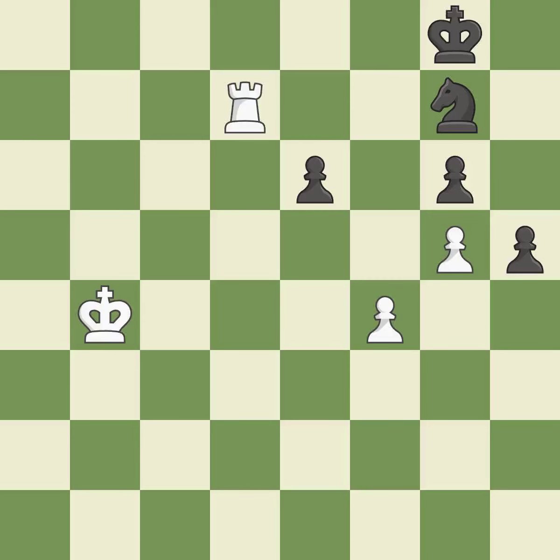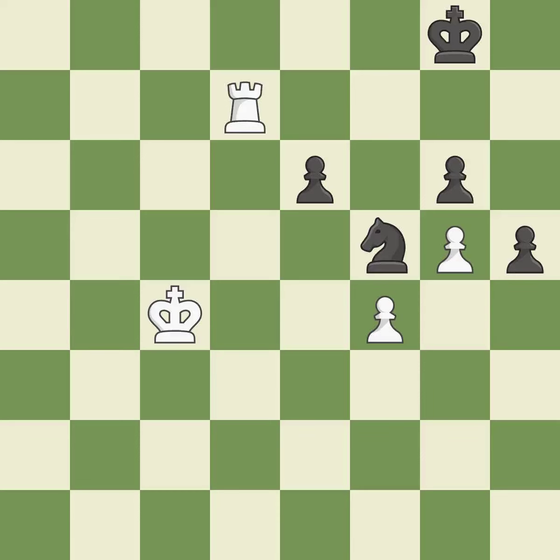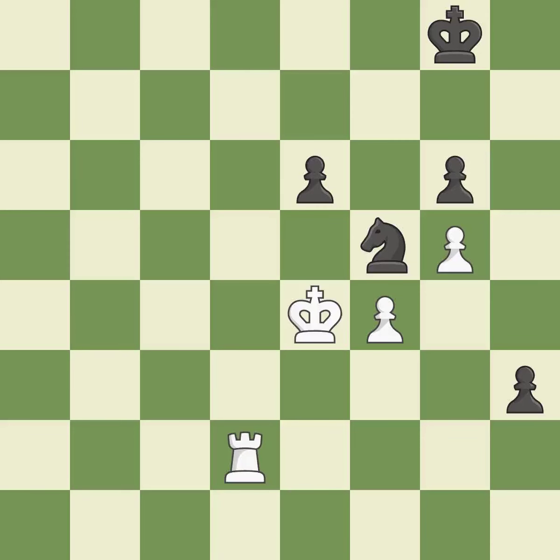A passing pawn could be promoted as a result of this — it is ideal. Very precise — it is best. The best choice is this one — it is ideal. What I would have advised is that — it is ideal. A passed pawn is pushed by this. A passing pawn could be promoted as a result of this — it is ideal. This makes it impossible for the adversary to advance a passed pawn — it is quite good. A passing pawn could be promoted as a result of this — it is incorrect. This prevents the adversary from moving a passed pawn toward promotion — it is quite good. That is a logical response — it is quite good.